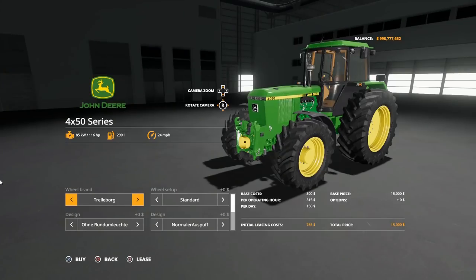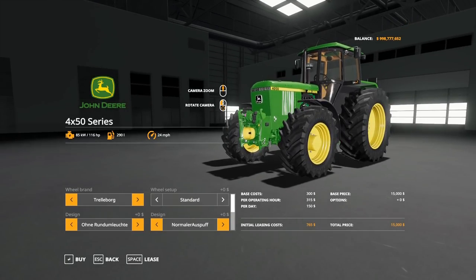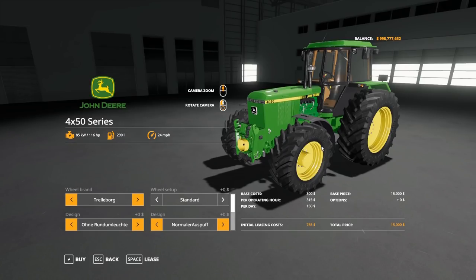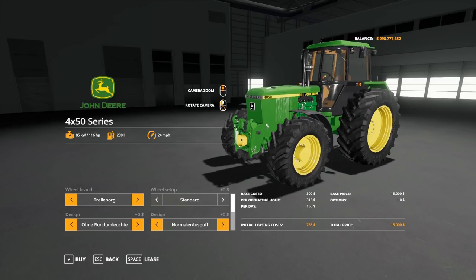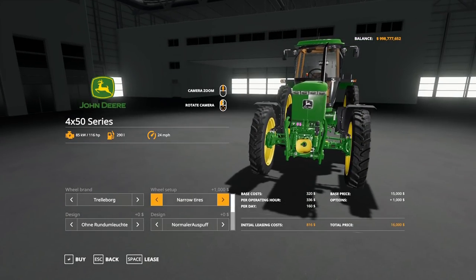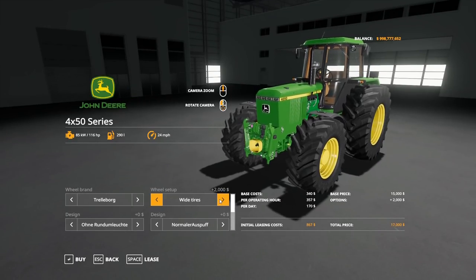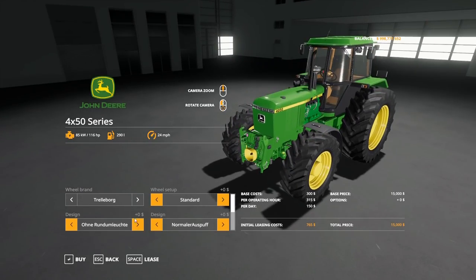Jumping over to the store — the pricing is a little off, starting at $15,000, which is low even for a used tractor. These are early '80s models, 1980 to '87, and you'd typically be looking at $30,000 to $50,000 even for a worn used example. For wheel brands you've got Trelleborg, Midas, Michelin, and Nokian. Trelleborg has the most options as usual — wides, narrows, skinnies. No weight options though, which is interesting.